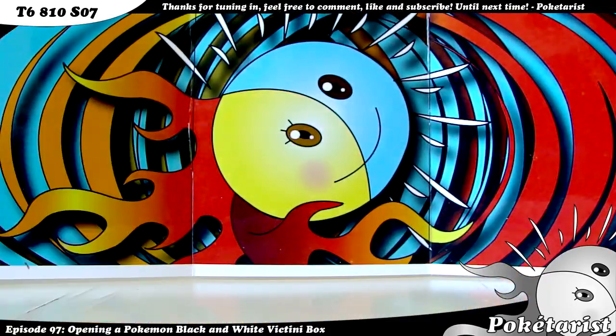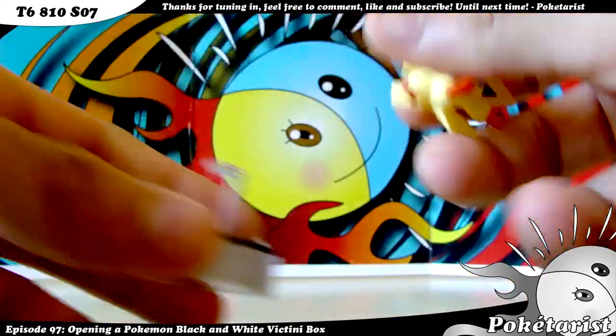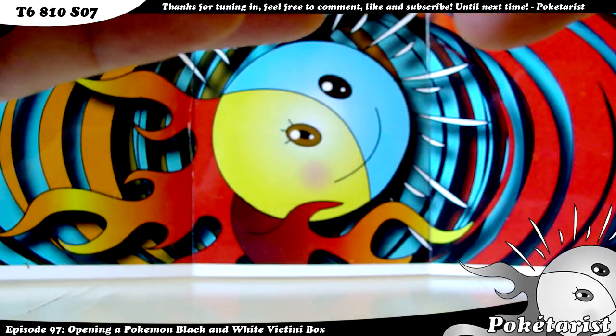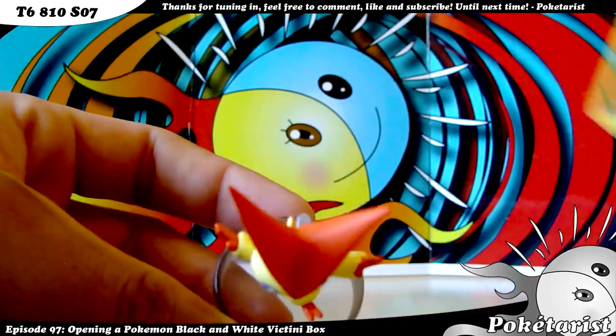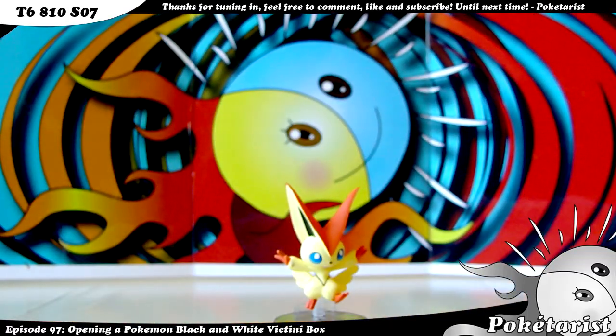Sorry guys. Let me show you this again — it's the promo card you get in it. And then the Victini figure I couldn't assemble. It's kind of hard — I've got bad eyesight. There we go. Cool. And then the card goes behind it, but I'm not going to put it in because my hands shook. Thanks for watching, guys — and who's that Pokemon? Come on!